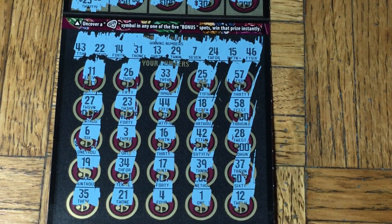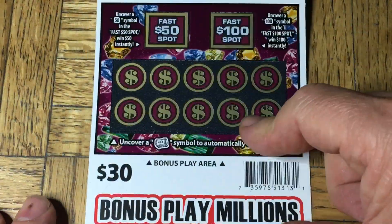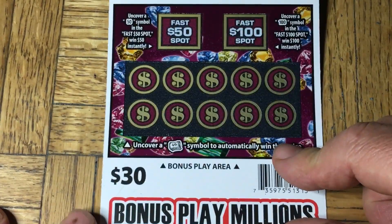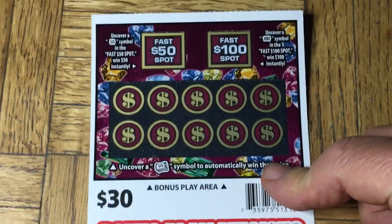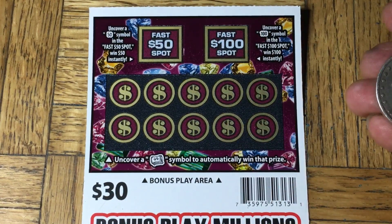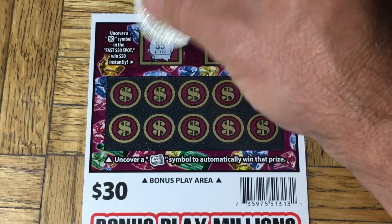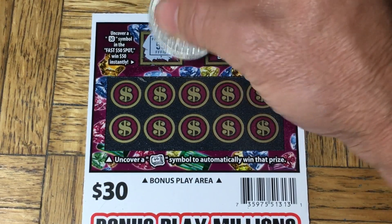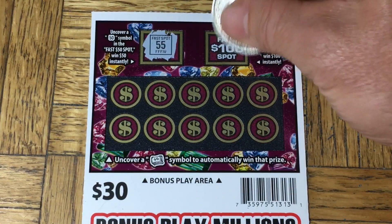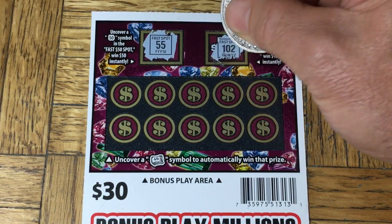It looks like we did not get a match on any of those. But we do have some additional games here on the back. We've got two fast spots — one's a $50 fast spot, one's a $100 fast spot. Let's see what we have: 150. The 55 is no good, we have to get a matching number. The $100 spot we need a 100 — and since there's a 2, we do not have one.